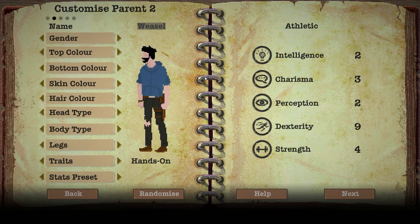Next is Weasel, the spouse. We've given him an upgrade to his attire - he's got a tool belt, which makes the most sense considering he's getting the Hands-On trait, which allows him to build and fix things faster. He's going to have the Athletic stat preset, which gives him nine dexterity in case anything happens to Indy and Jess. He can go out to the wasteland and gather stuff and run away from trouble - it's kind of like a backup plan.